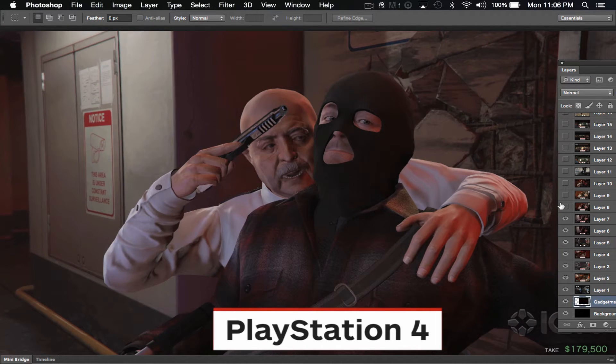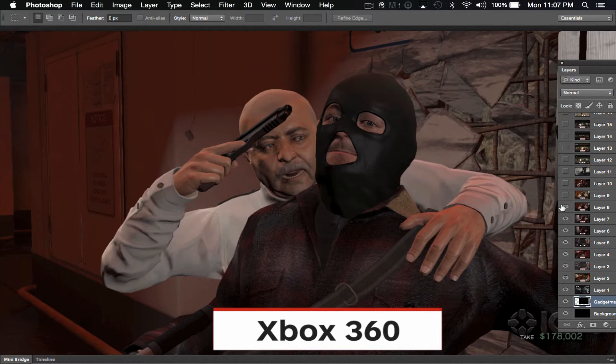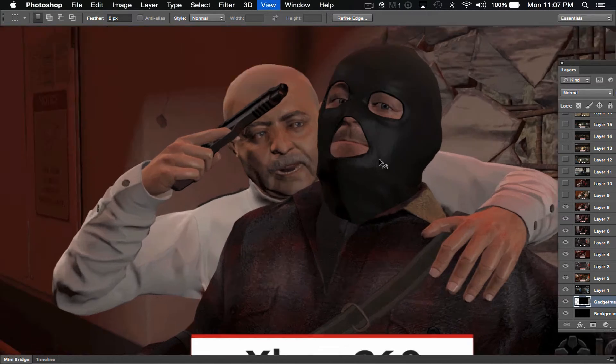Moving on to the next one. Maybe now I'm actually going to fly through these because they're really close to each other in detail. There will be some outside shots where you'll see a little bit of a difference that could sway you either way if you have both systems, or if you're thinking about buying a system and GTA 5 is one of your must-have games. Jumping to the Xbox 360 — clearly we're losing some detail here. It's really just the texture that's getting not as tight. Look at his mask — you can see the resolution in the mask is suffering, there's a breakdown. It looks more like a mesh or a grid rather than a knit.